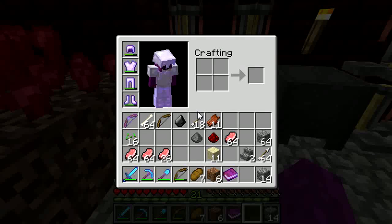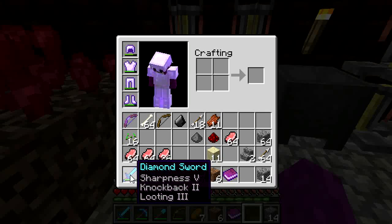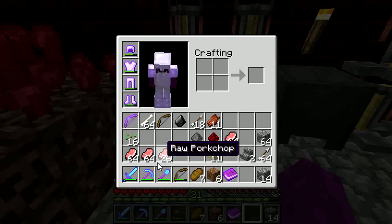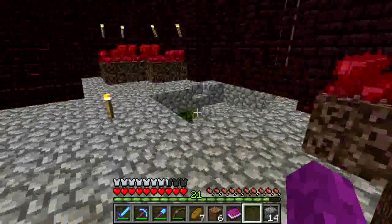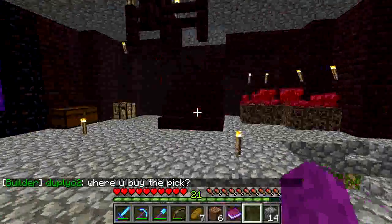I have some cool stuff to show you that I traded with Boomer. I got this awesome sword — knockback 2, looting 3 — and another pick that's a 50CV. I'm pretty good, but I don't have it on me at the moment; I'll show you guys that later.